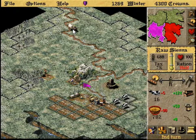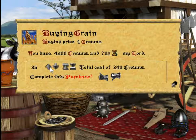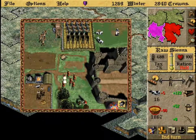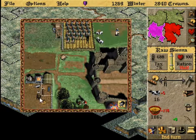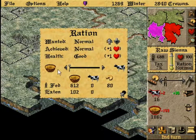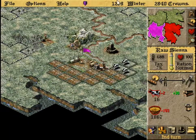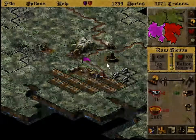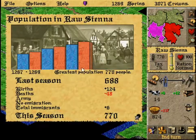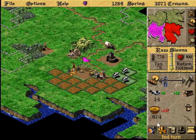So in these early turns, we're just kind of getting our province set up. Might buy a little bit more grain just so we can make it through the next year or so with plenty of food. Definitely don't want our people to starve. Early game, just kind of getting things consolidated, getting happiness up to a hundred percent. That way we grow quickly because people are going to want to move to our awesome county since everyone here is happy and joyous.